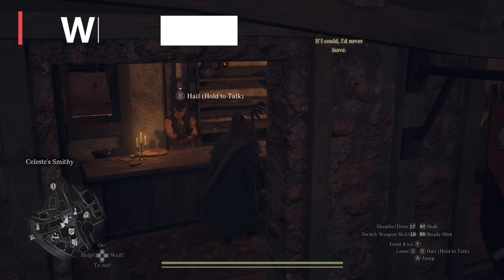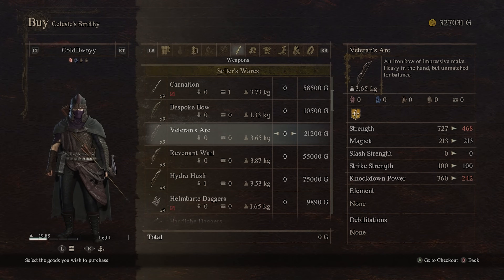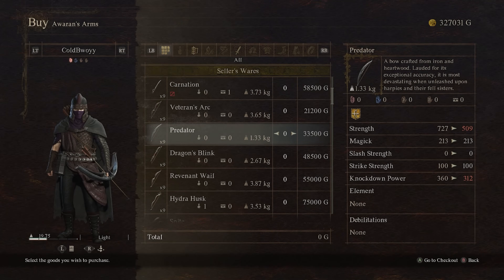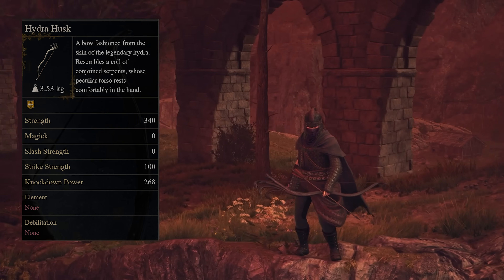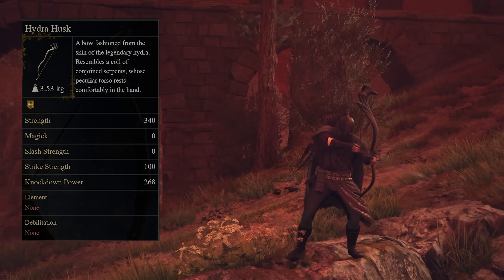The best early game bow is the Veteran's Ark, which can be purchased from the weapons vendor in Checkpoint Rest Town. It's an amazing upgrade compared to your base bow — it offers high strength and it's affordable. The Veteran's Ark will carry you through most of your journey, but I would highly recommend purchasing the Predator bow from the weapons vendor in Bakpatal during mid-game. The Predator is a great bow with decent stats that remains usable until you get the Hydra Husk bow, which is currently what I'm using on this build. The Hydra Husk has the highest strength out of every bow in the game, but it's only available for purchase during New Game Plus — so if you're still on your first playthrough, the Predator is probably your best option.